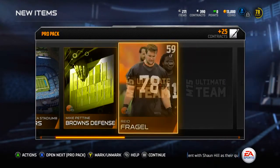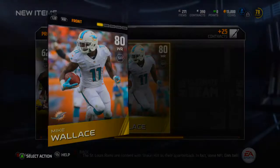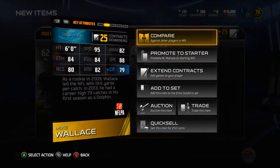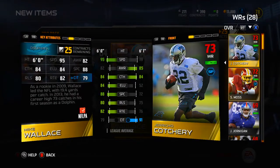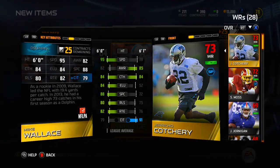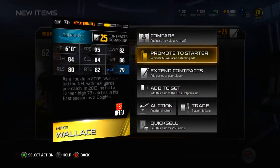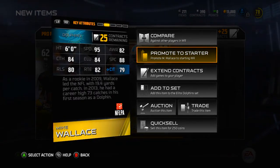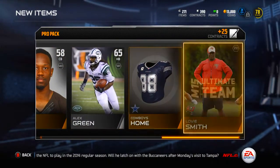Bank of America Stadium, Mike Patton's offense. Jordan Todman and Mike Wallace - we needed a new wide receiver. Comparing him to my current receivers - Mike Wallace will definitely be the starter. He's got 95 speed, blazing speed at this point in ultimate team. Catching in traffic 79, 88 spectacular catch, route running 82 - not fantastic but solid. Definitely a pretty good card.